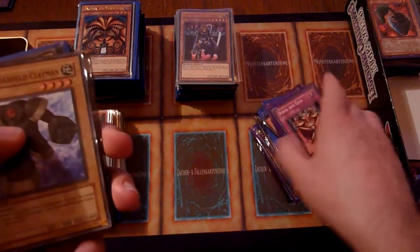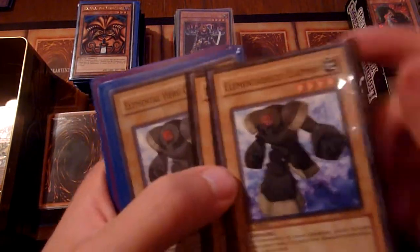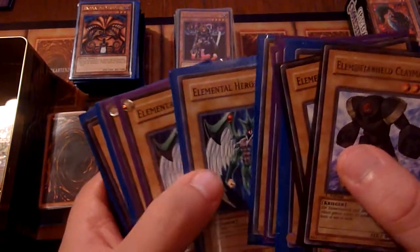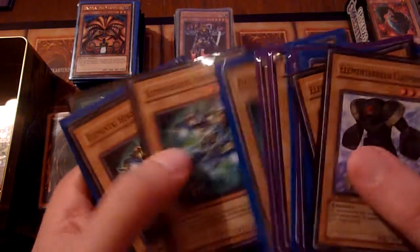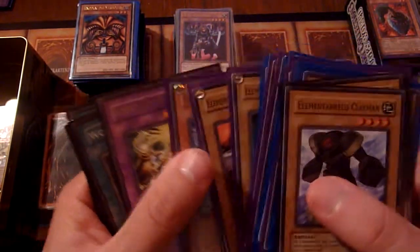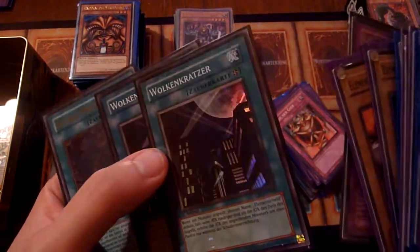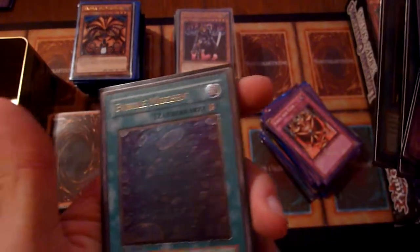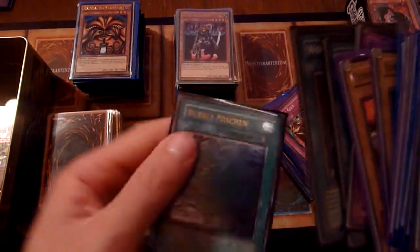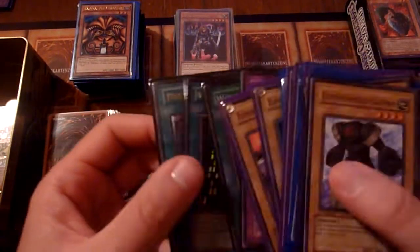Now we are getting into some Elemental Heroes. Some of them are even first edition from the Lost Millennium. The nice thing about this is you can build deck cores for classic Elemental Hero decks with these cards. So even though they are commons, they are not useless. We have Skyscraper — two of them actually — in first edition, Super Rare from Cybernetic Revolution. And Bubble Shuffle in Ultimate Rare, which is not really valuable, but it can make a deck look a little prettier.